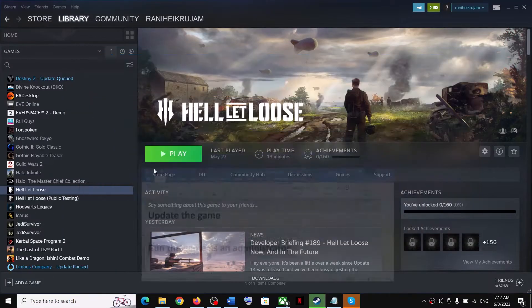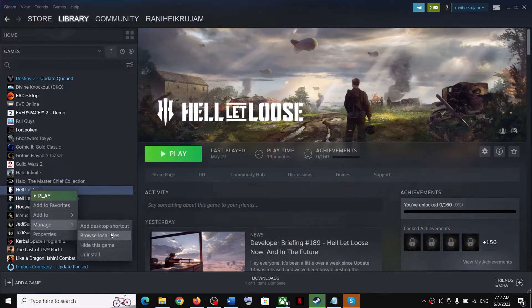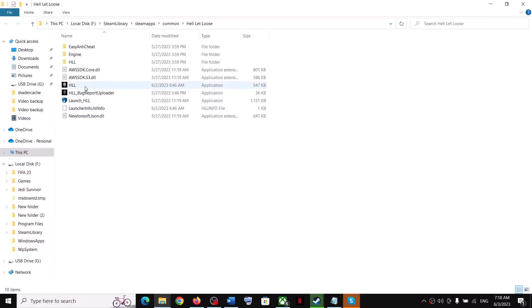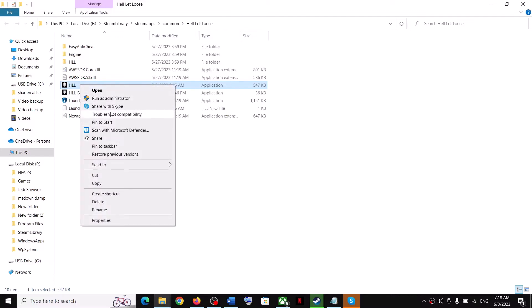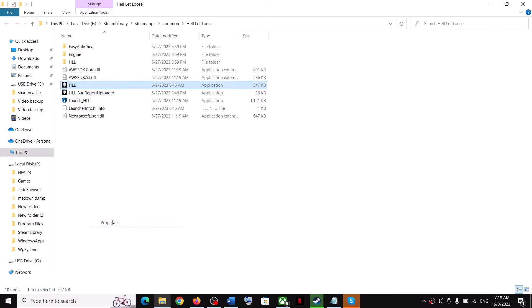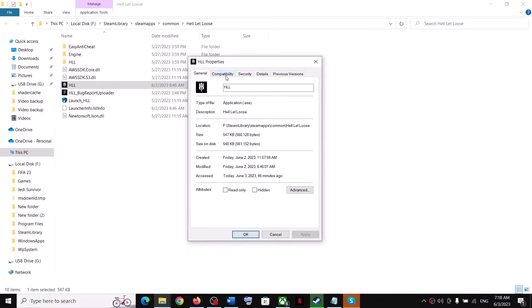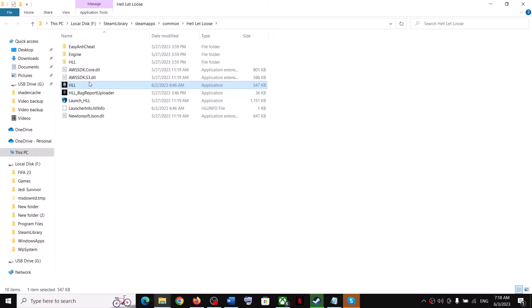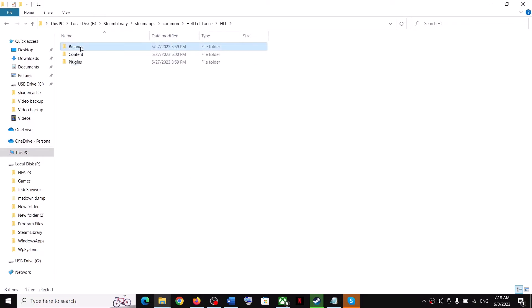The next step is to run the game as an administrator. Right-click on the game, select Manage, then click on 'Browse Local Files'. Go to the game installation folder, right-click on the game executable and click 'Run as administrator'. Alternatively, right-click and select Properties, go to the Compatibility tab, and check the box which says 'Run this program as an administrator'.